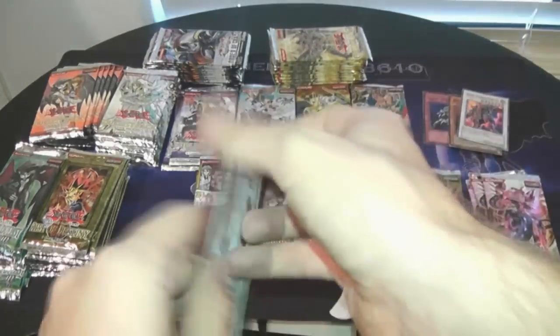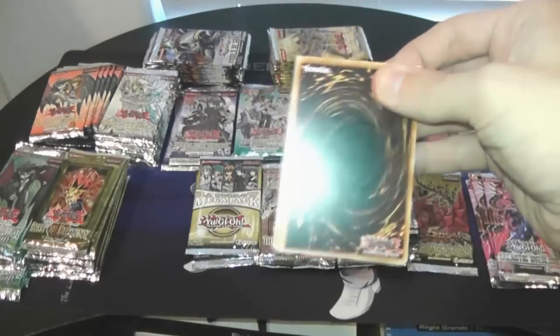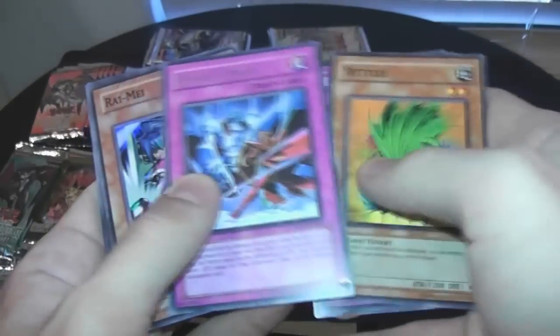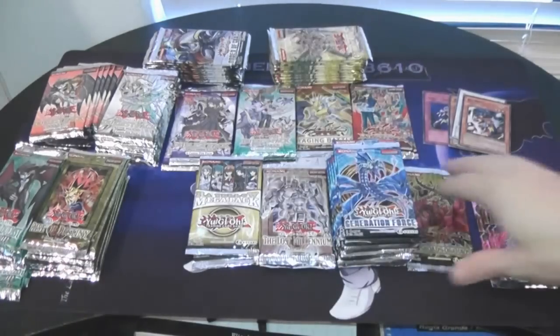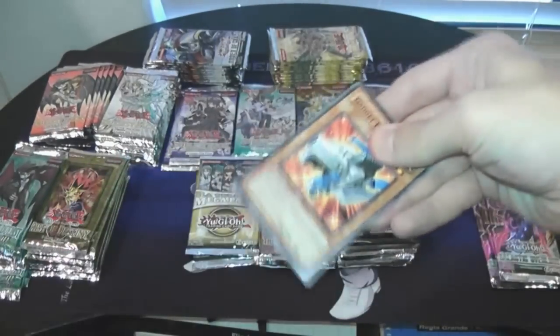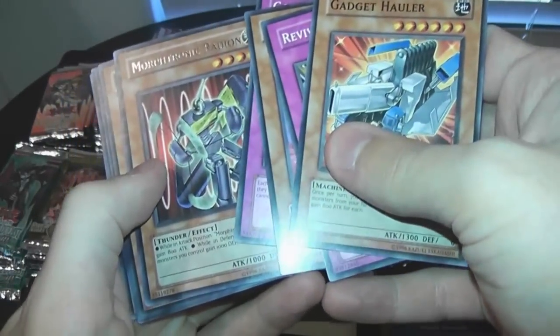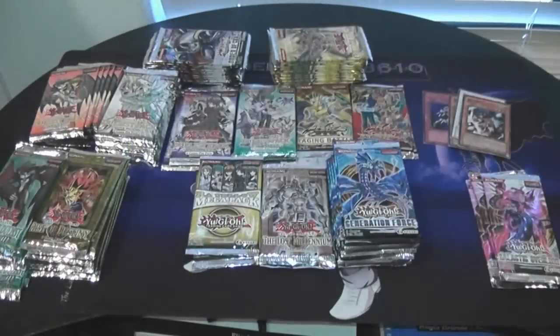Crossroads of Chaos — will this be where I get my Ghost Black Rose? You guys know I've been kind of trying to hunt for that one. Pride of Roar and Rame — hey, that's a holo! I'll take that any day. We got one more Crossroads of Chaos. Mortronic Radeon — no holo, oh well. Ghost Black Rose, we will meet another day.